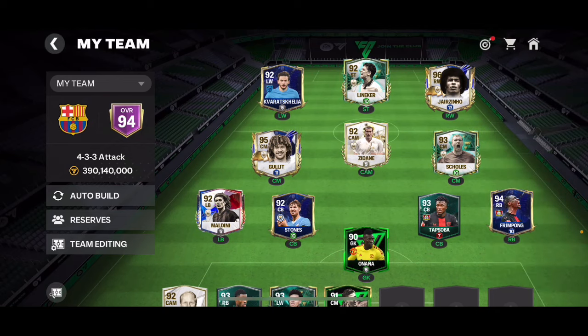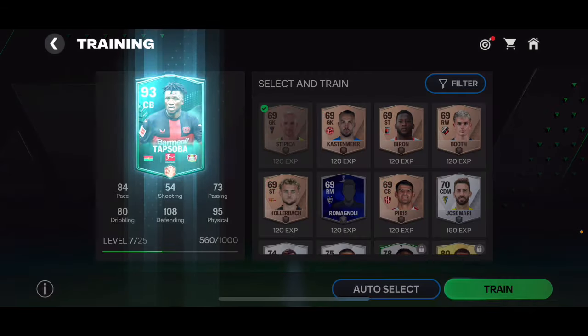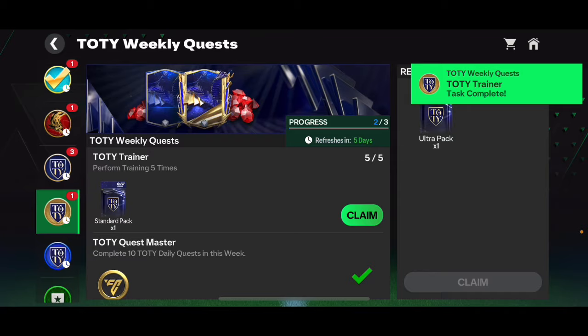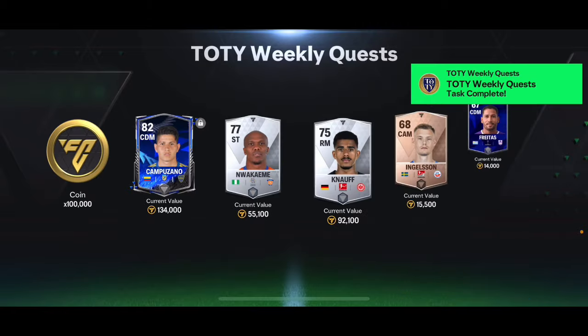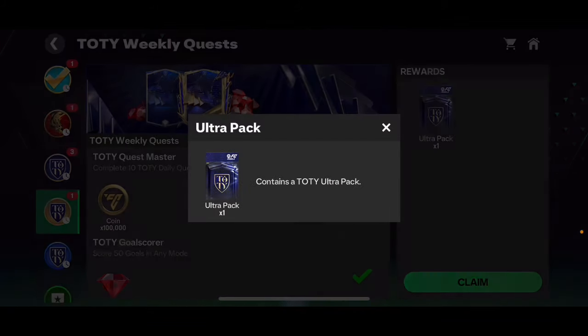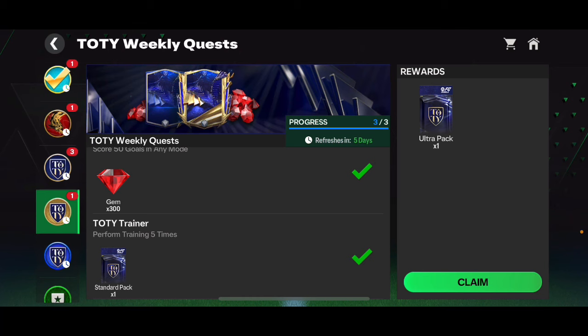I'm going to train Tap Soba — he's not really trained much. I'll train him four or five times, and then I should be able to open the standard pack. From the weekly challenge rewards we got KSI, and we're also going to be claiming this ultra pack to see if we get someone good.